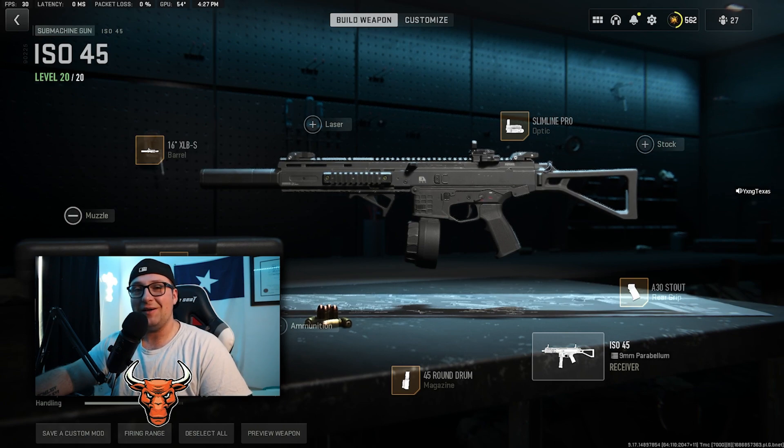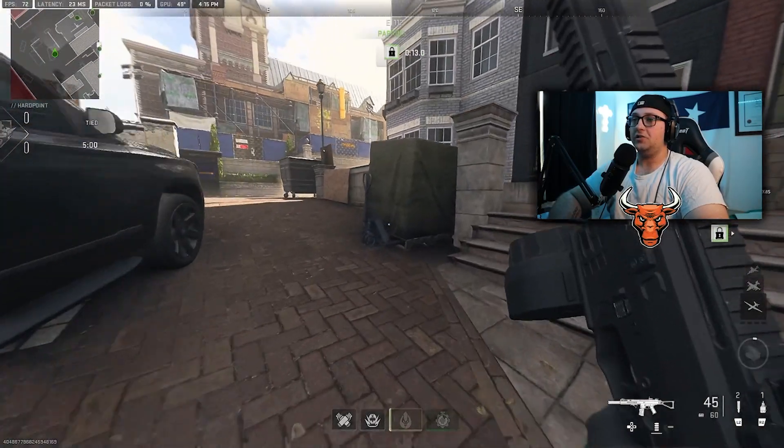Here is my class setup for the ISO 45. Let's check out the attachments. On the barrel is the 16 inch XLB. On the under barrel is the Phase 3 Grip. On the magazine is the 45 Round Drum. On the optic is the Slimline Pro. And on the rear grip is the A30 Stout.